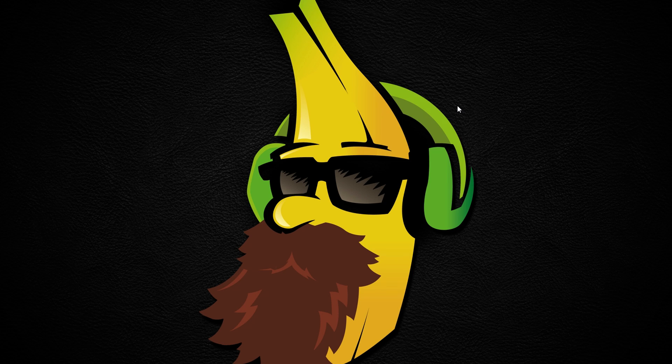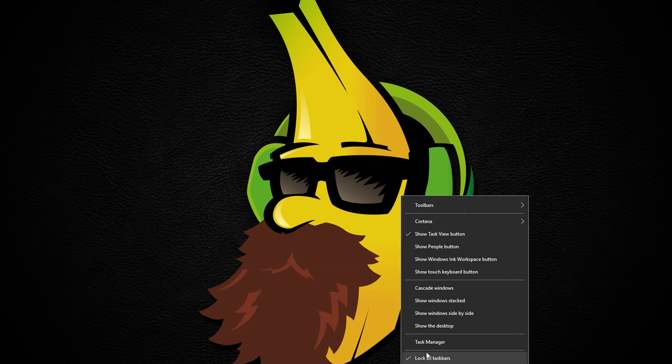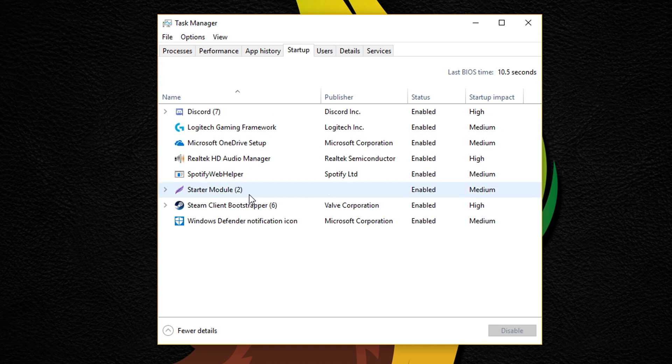Number 2: disable startup applications. Right-click on your taskbar, choose Task Manager, go to Startup, and choose the starting programs that you want to disable. The fewer you have, the better everything will run. Restart your computer when you're done.